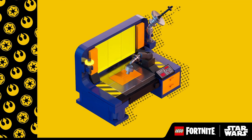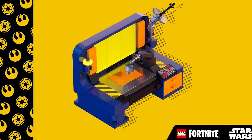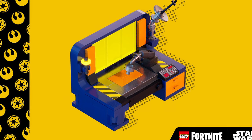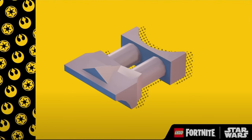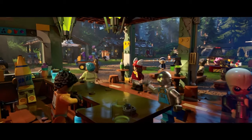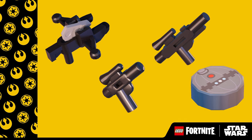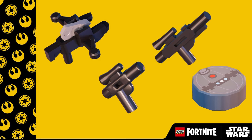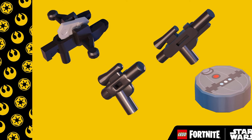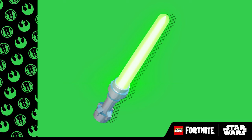Getting started is a little confusing. You have to find something called plastoid, which is probably a material used to make a rebel workbench. Then you need to craft a macro binocular, which you use to find the rebel village. Along the way you'll find more materials and recipes to craft a Bowcaster, DL-44, E-11, thermal detonators, and lightsabers.